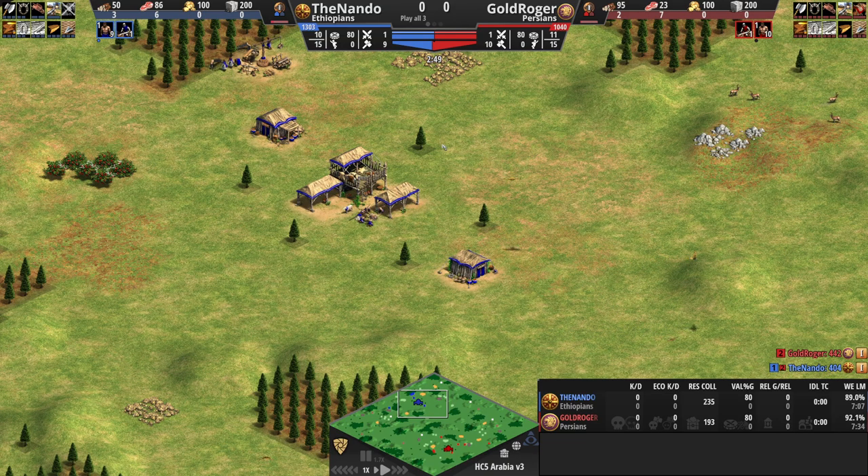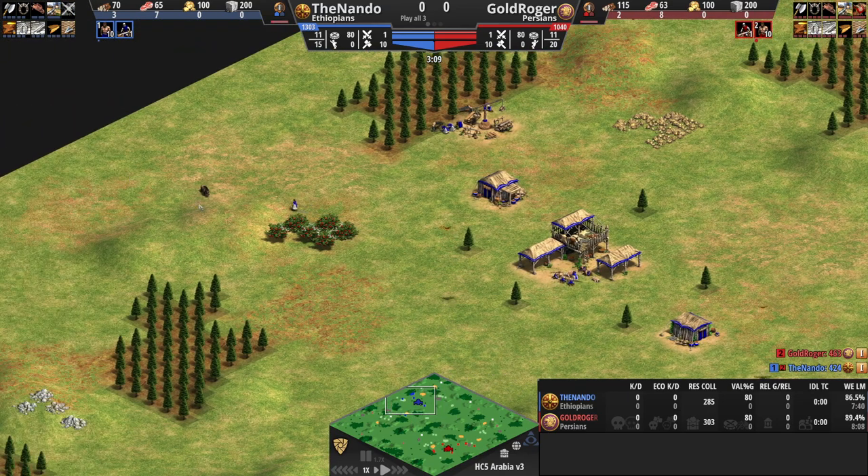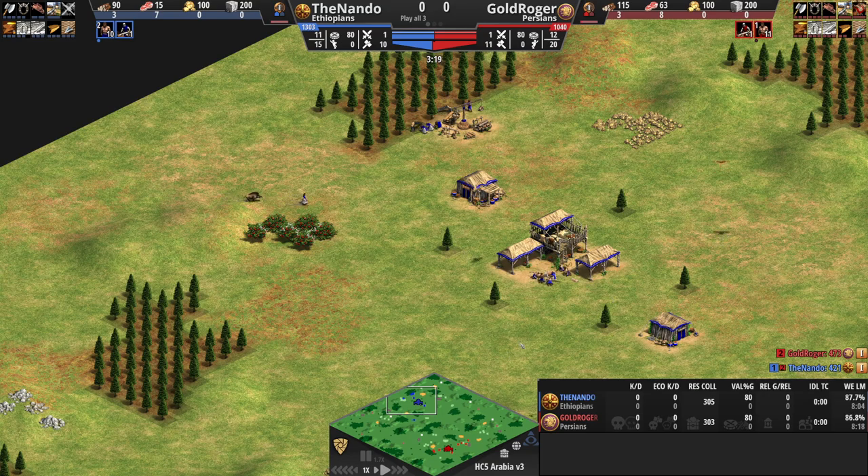Ethiopians versus Persians — two very solid civs. Ethiopians have great archers, they have a bonus of food and gold when they age up, which can make them quite threatening for some feudal pressure. The archers fire faster, and then they have great siege in the late game.